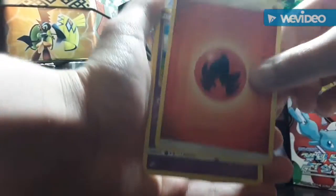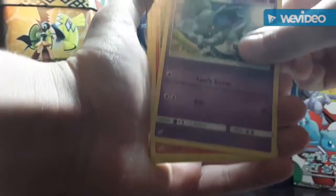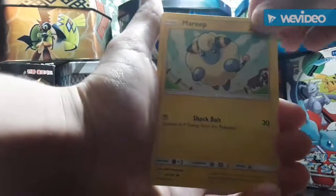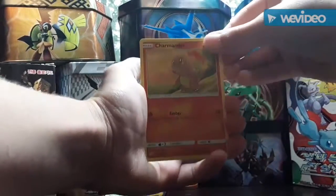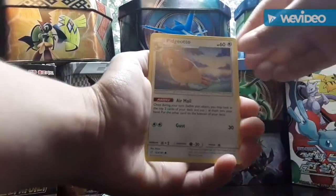Let's go — fire energy, Jynx, Kingdra, Nidoran, Nidorino, Ponyta, Pull from the Top, Marill. Let's tip it back so we can see the cards better. Charmander, Honedge, Pidgeot.